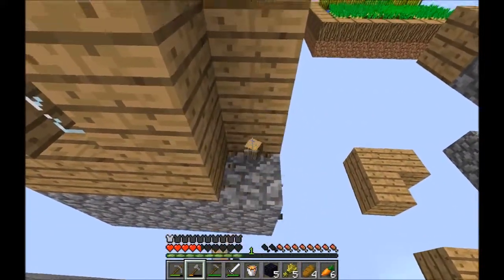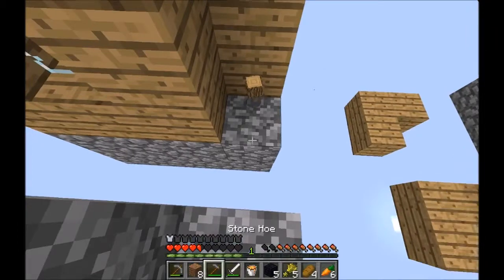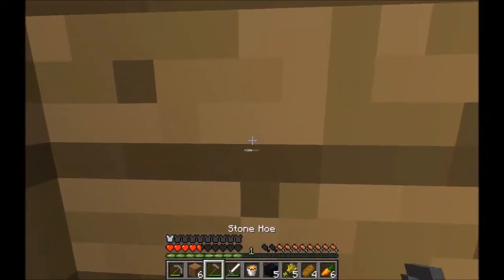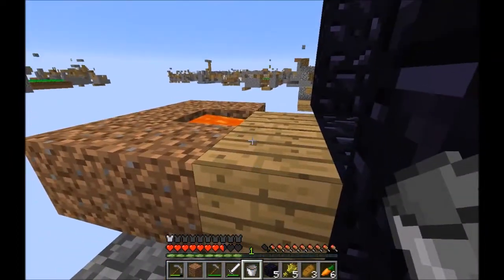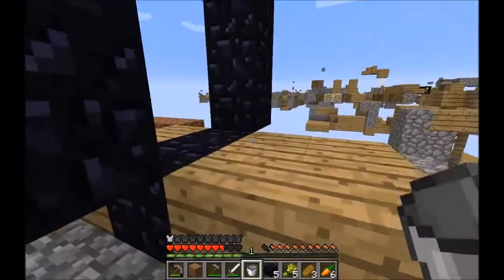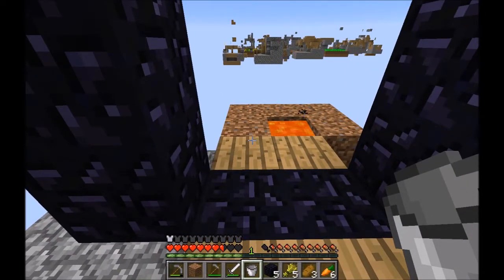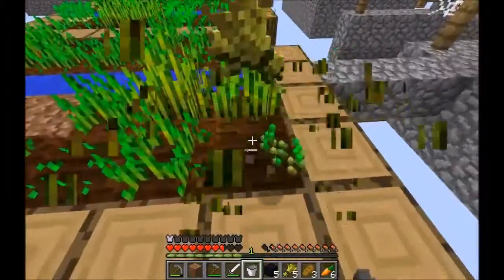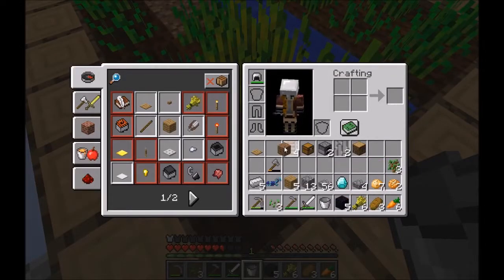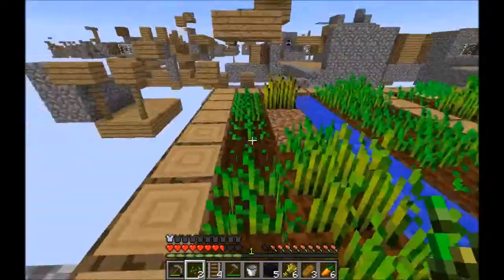I'm going to see if there's a chest around here, and then we can go home and set — try to get to the Nether. So we put the lava here and it should light this on fire right there. I guess now we just wait. I'm going to take care of my farm and armor up — I'll get back to you once that catches on fire. See you back in a bit.